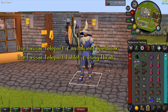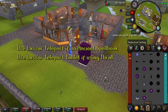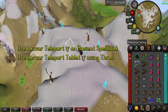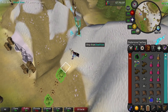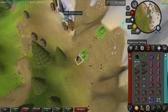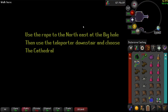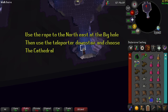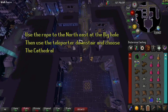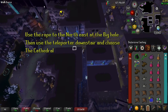To get to the Whisperer before obtaining your Teleport Tablet, you can use the Lassar Teleport on your Ancient Spellbook if you're using Ice Barrage to freeze the boss. Or you may need some Lassar Teleport Tablets if you're using Thrall, since you will be on the Arceuus Spellbook. Then click on the newly added shortcut to get to the entrance of Camp Tempoross. Follow the road to the northeast until you get to the big hole with the rope that you previously added in the quest. Once done, you may use the teleporter nearby and choose the Cathedral — this will bring you right in front of the arena to fight the boss.